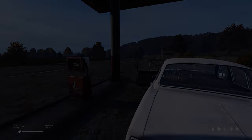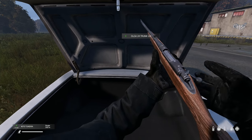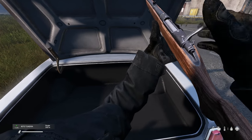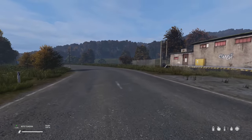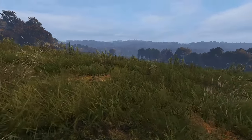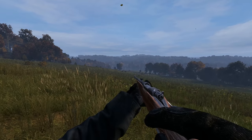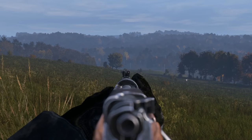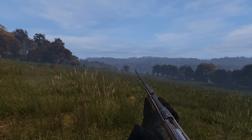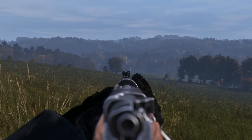Next up, the M70 Tundra, which is a bolt-action hunting rifle using .308 caliber ammunition. This has also been one of my favorite firearms, previously known as the Winchester in DayZ alpha - perfect for a spot of hunting or making big holes in the faces of other survivors around Chernarus. I especially like the little detail of the spent shell spinning out of the chamber once the bolt has been cycled.